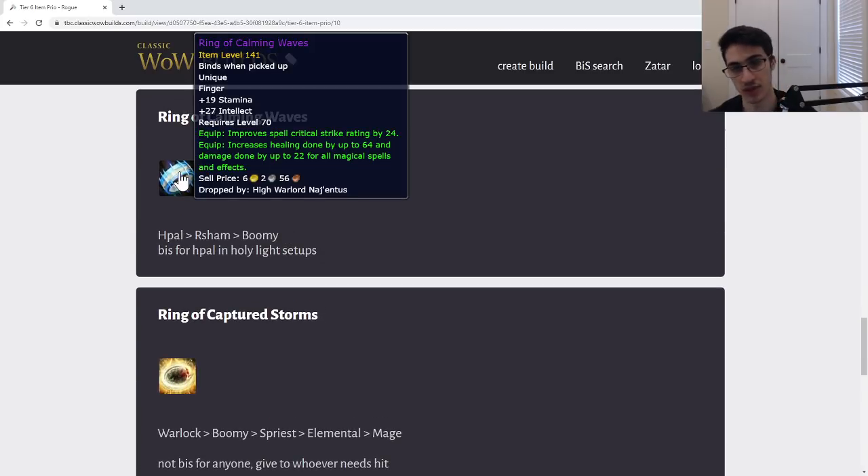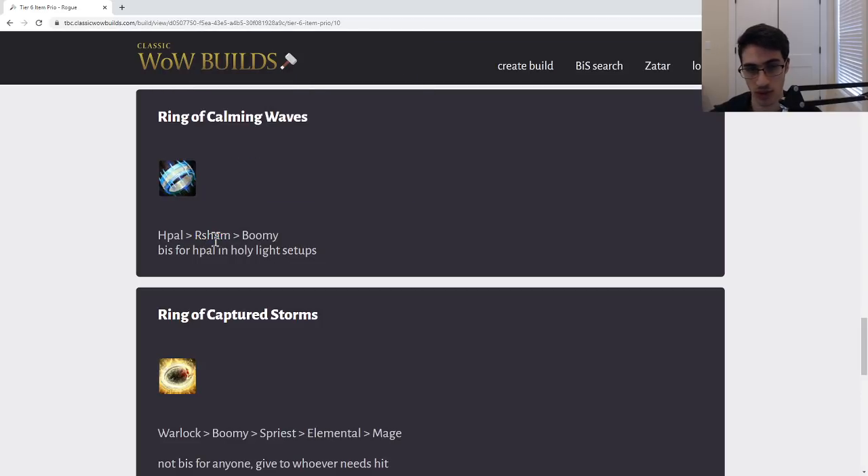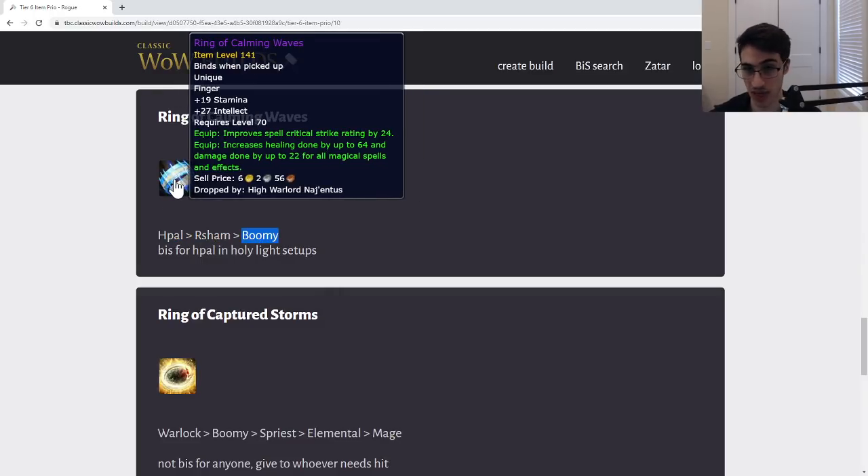Next, the Ring of Calming Waves — this is a healing ring with some crit on it. It's actually not that bad for a caster compared to some rings they might have, so if none of your healers want this, check if any caster has bad rings — maybe a newer recruit who's undergeared. The 22 spell damage, 24 crit, 27 int isn't the worst. But mainly give this to a Holy Paladin, then Resto Shaman, then maybe see if a caster has interest.